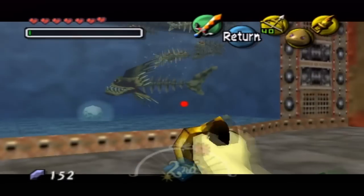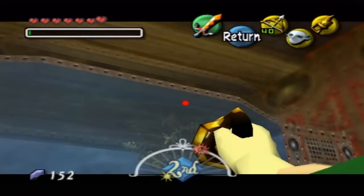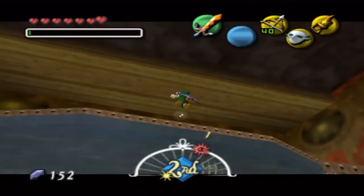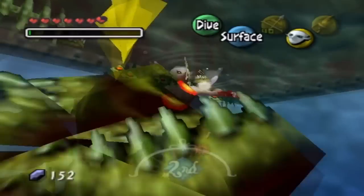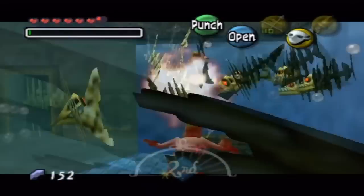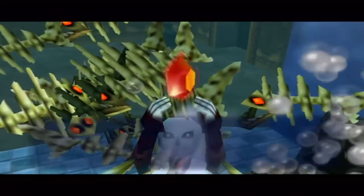I'm guessing in here we get an egg and a treasure chest. A big treasure chest. Okay, so wait — I'm gonna switch forms here. Do I want the treasure chest first? I do.